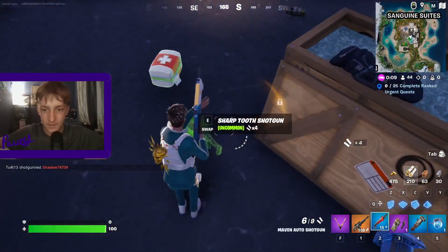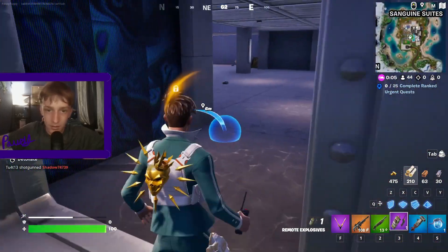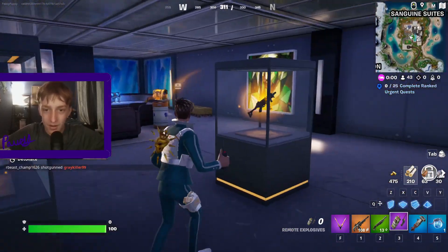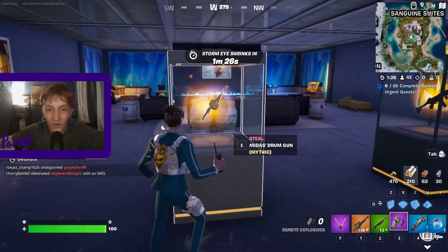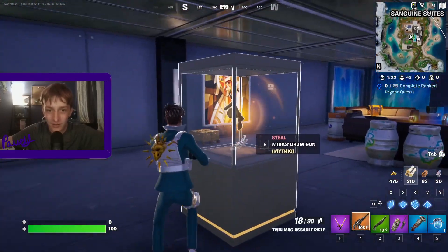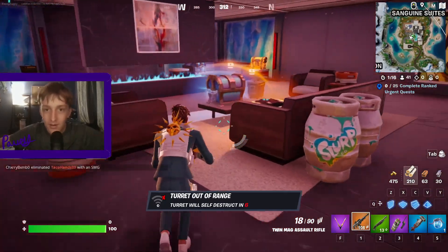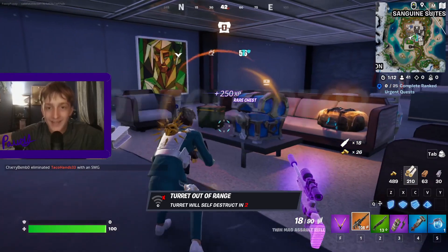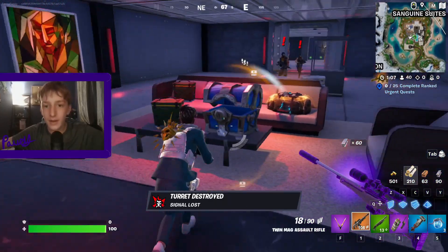It's alright though, this is good. What is that? Midas' drum gun? Bunner's stinger SMG. Do I have to pick? I'm assuming I have to pick. I want the drum gun — I want the drum gun. Yep. Dang, is that killing someone? Oh no — somebody killed it.